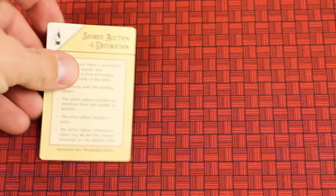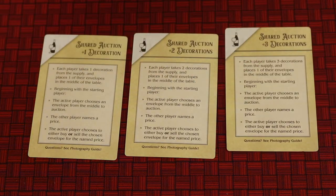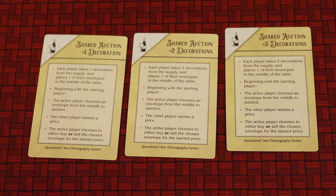By the way, there is an auction variant — an advanced variant — where different types of auctions happen with players bidding with their little decorations. Every decoration you have at the end is worth an extra point in this variant, and it adds strategy around knowing which envelopes you're going to be bidding for in the different types of auctions.